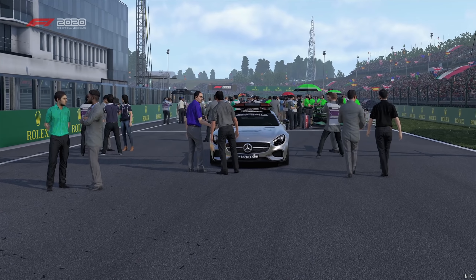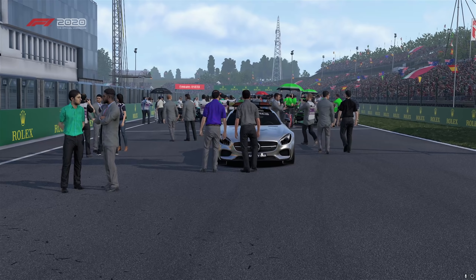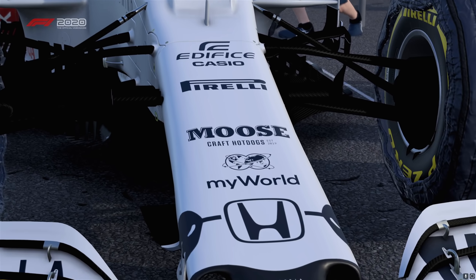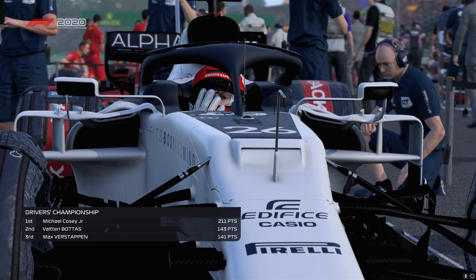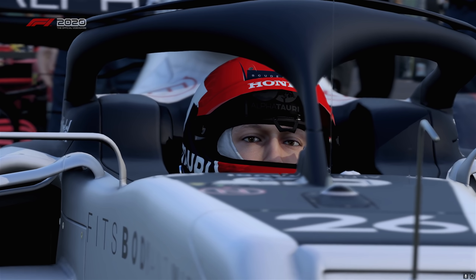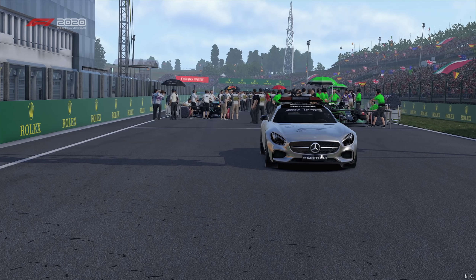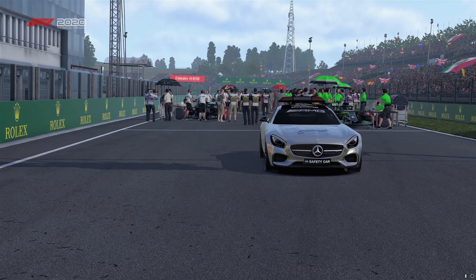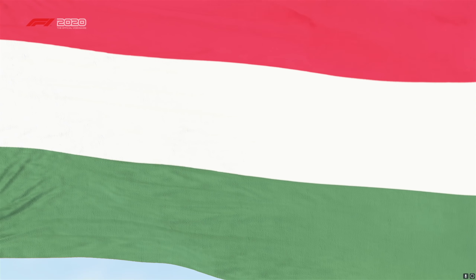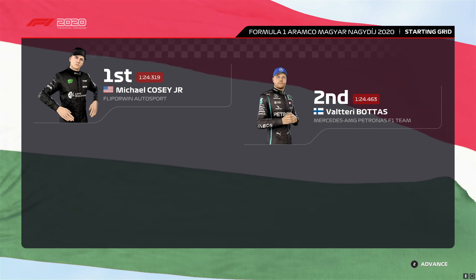Commentary from Anthony Davidson and Crofty: Wang comes into this race with a healthy championship lead. It's going to take something special or catastrophic to change the outcome at this point. All it takes is a locked brake into turn one or a sticky wheel nut in the pit stop to turn it on its head. After an exciting qualifying session, Wang lines up on pole position and it's Valtteri Bottas that completes the front row.